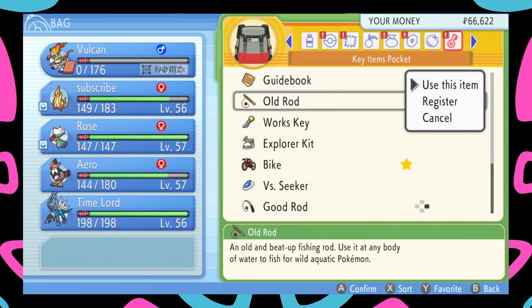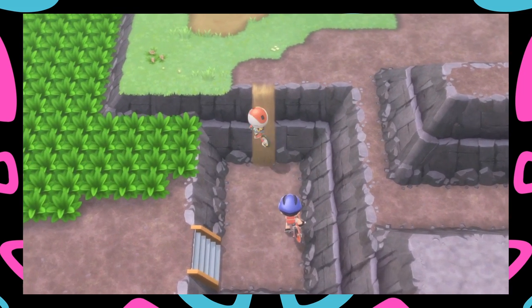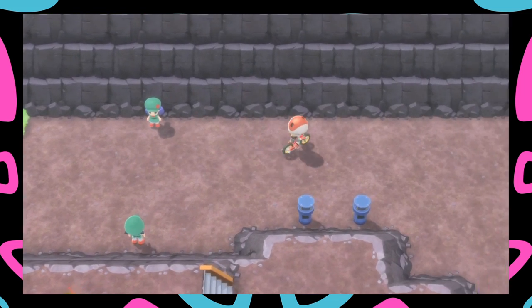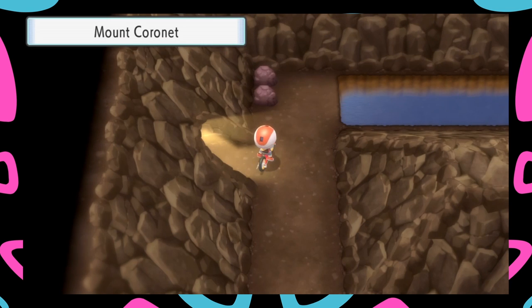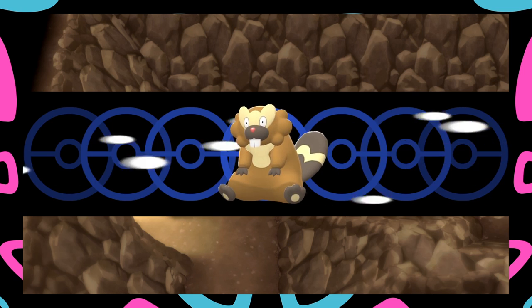It's a 30% chance to find a Dratini and a 50% chance to find a Dragonair. It's pretty much the same way you go as when heading to Team Galactic. I'll make my way there and once I get over there, I'll show you the proper location.